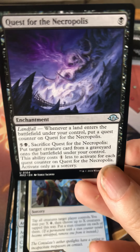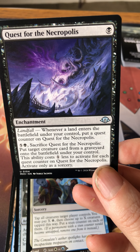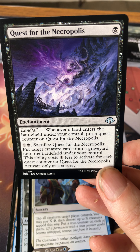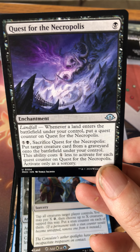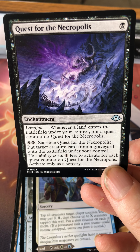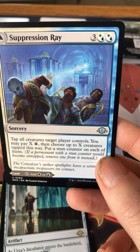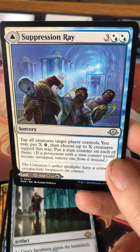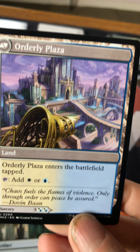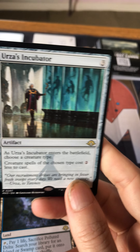Quest for Necropolis has landfall — when a land enters the battlefield put a quest counter on it. They haven't had quest cards in a long time. It costs five and a black to sacrifice: put a target creature from a graveyard onto the battlefield under your control, one less for each quest counter on it, at sorcery speed. Suppression Ray is one of the better flip modal cards — costs three blue and a white/blue and a white, taps all creatures target player controls, and you may pay X to put stun counters on up to X creatures tapped this way.